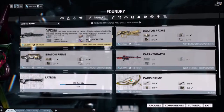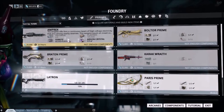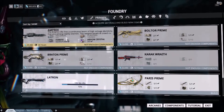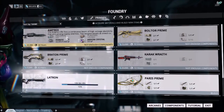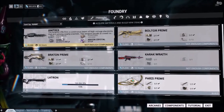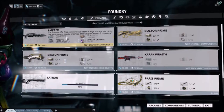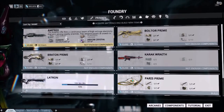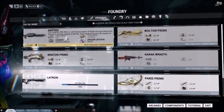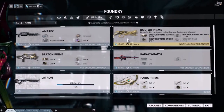Plastids are a regular drop as a resource on some of the planets. But Fieldron is one of those clan resources that I talked about earlier. In order to have a clan resource, you have to collect five samples of Fieldron, or Mutagen Mass, or Detonite Ampules, and then combine them with a blueprint that you can buy from your clan dojo. We're going to skip the Amprex and instead take a look at my Boltor Prime.